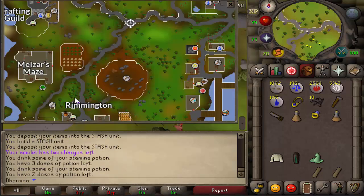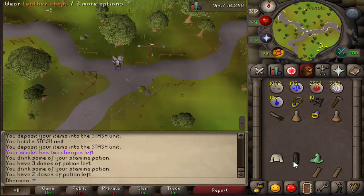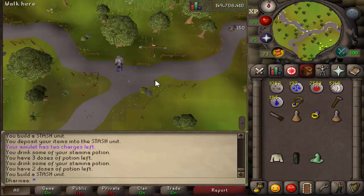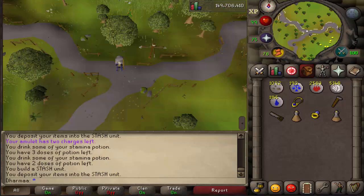Finally, at the crossroads north of Rimmington mine — you could have done this earlier when you were in the mine — there are some inconspicuous rocks. Build them. You need a cream robe top, leather chaps, and a green hat. Pop them in. That's all 29 complete! I hope this guide helped. If it did, please leave a like, and I'll see you next time. Cheers!